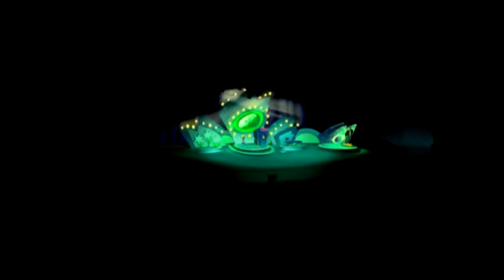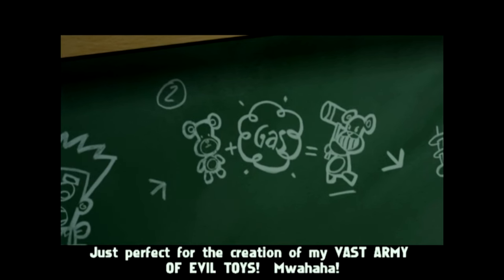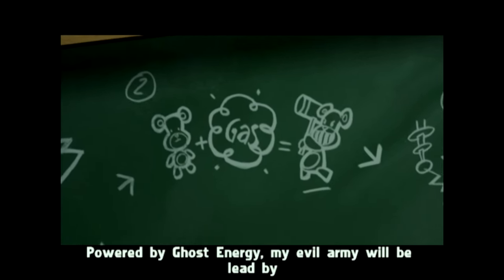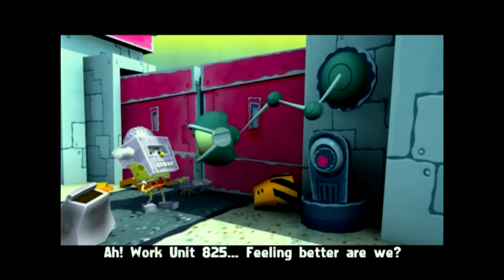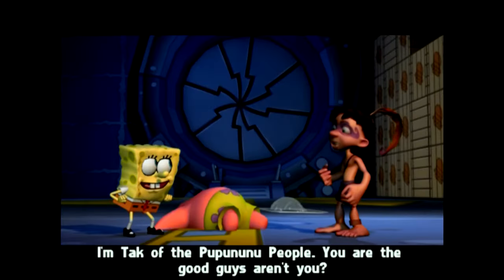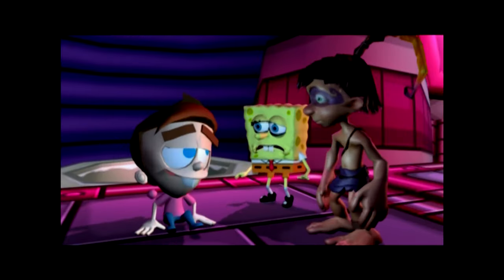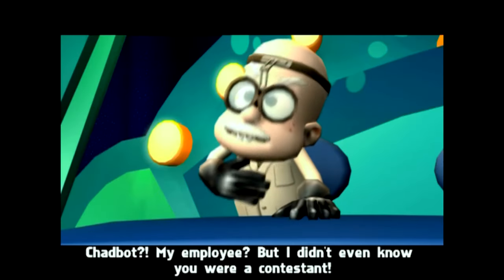Professor Calamitous is back, and he's entered a game show to prove himself as the biggest genius. Using Krabby Patties, Ghost Energy, Fairy Magic, and Stolen Heroes, he intends to create living evil toys. Thanks to a mishap where Patrick gets kidnapped while delivering Krabby Patties, SpongeBob manages to sneak into one of Calamitous's factories, and after saving his friend, he meets up with TAC. The three of them then rescue the usuals, and with the power of goo cannons and giant mechs, they eventually save the day from Calamitous's reign of plastic terror.